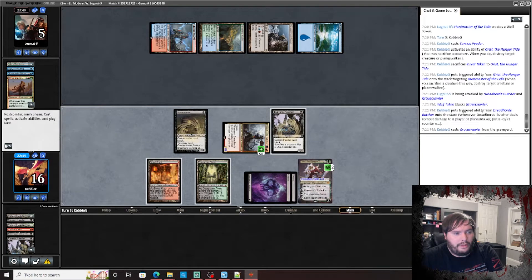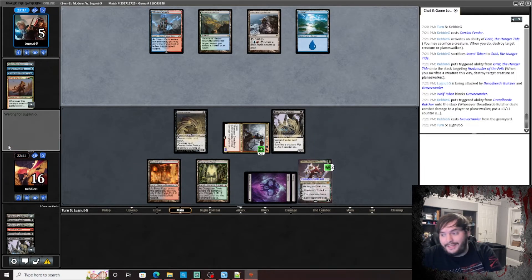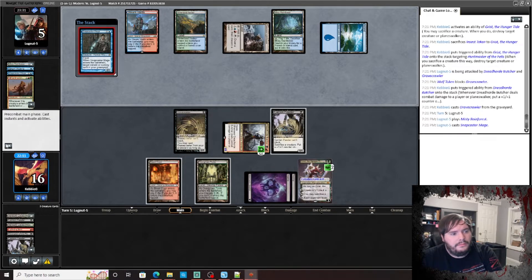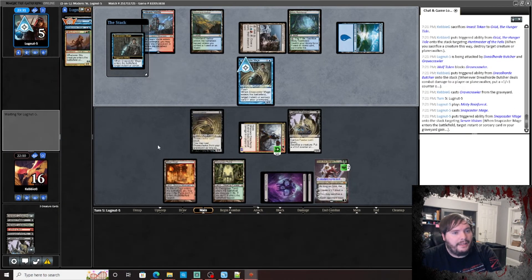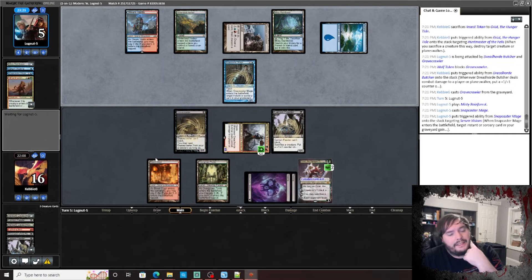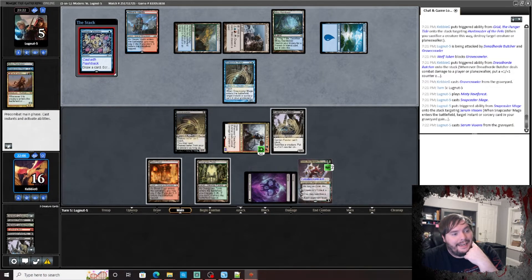Play Gravecrawler, pass the turn. I don't know what the heck he's gonna do from here — we could sack him at any point and deal four damage. Snapcaster to get back Visions. Alright, he's desperately digging for something of relevance. Classic Temur list — I kind of like it.